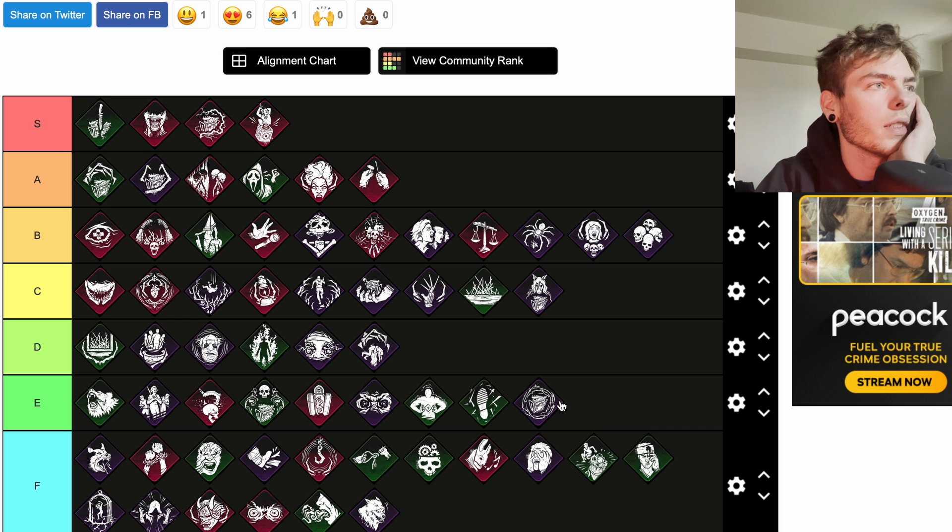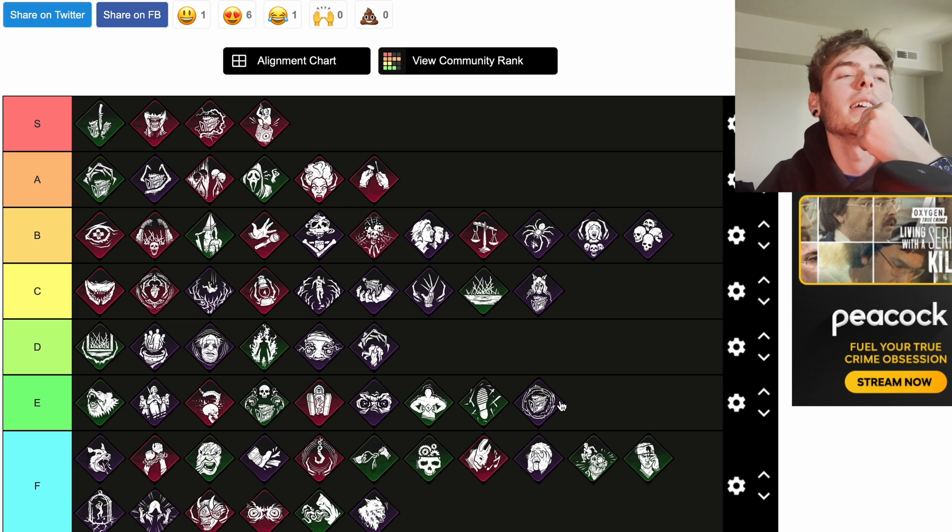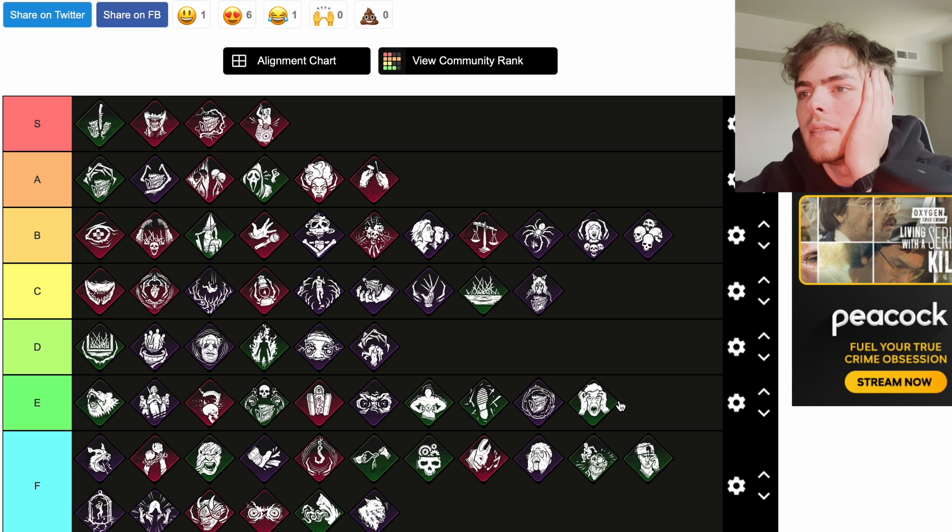Unnerving Presence: survivors repairing or healing within your terror radius suffer from the following effects — increases the trigger odds of a skill check by 10 percent and decreases the success zone of skill checks by 60 percent. But they have to be in your terror radius, which isn't great — you'd need a massive terror radius for this to be really good. I'll put it at E.